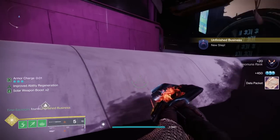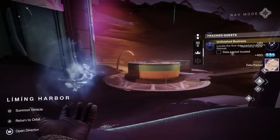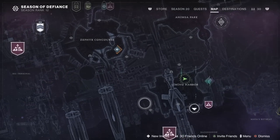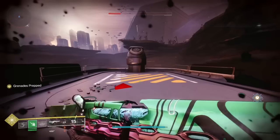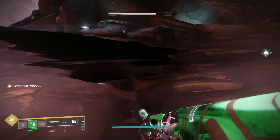Once you've collected the last one, the next step is to find the final data packet located in Meyer's Retreat, over on the right hand side of the map. It's pretty easy to get to - just follow the marker until you get to the cave area. It's very simple to do.